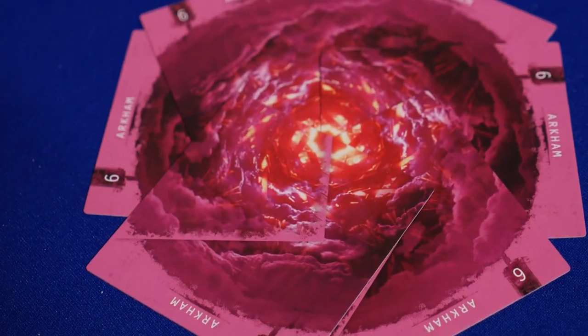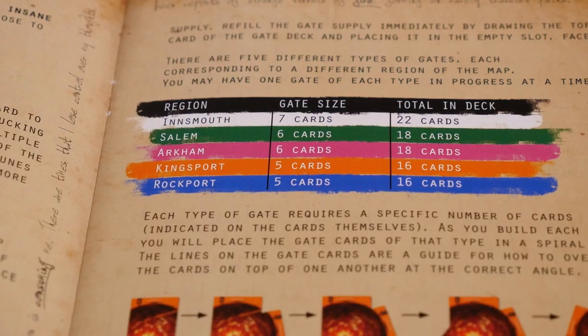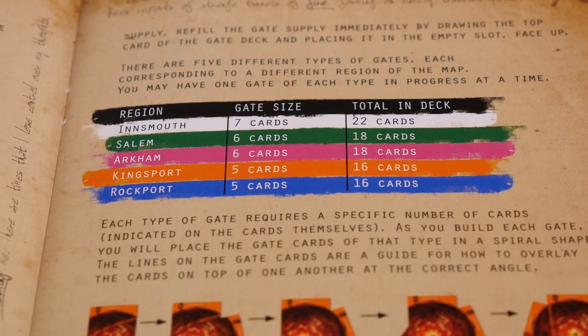There are changes to setup and gameplay for a 2-player game, like having neutral investigators, but it plays pretty similarly. I like how the gates are created — it looks like a vortex is opening up. Each colored gate has a different number of cards in the deck, so you may want to go after certain colors depending on the probabilities. The theme really comes through with the sane or insane mechanic each round, finding fragments, and of course building the gates.